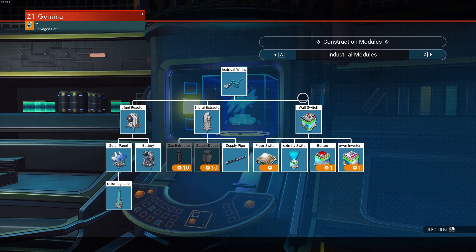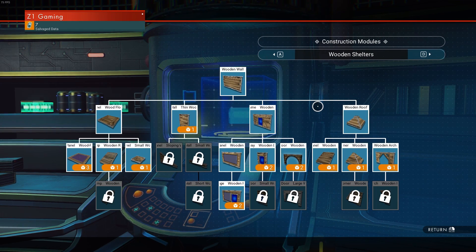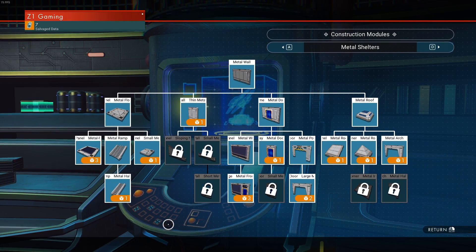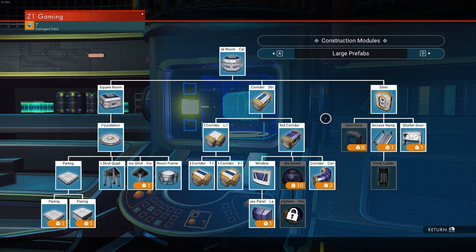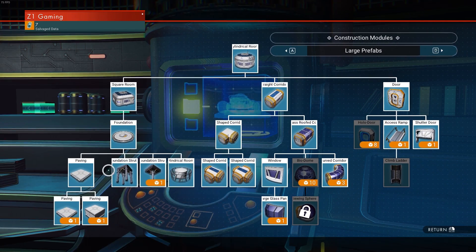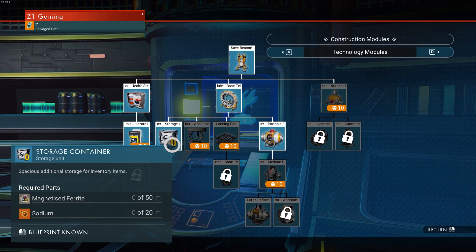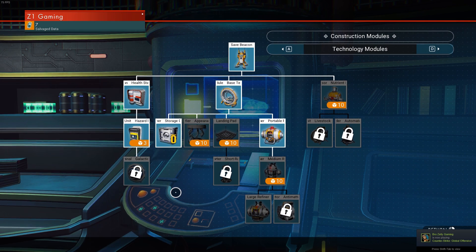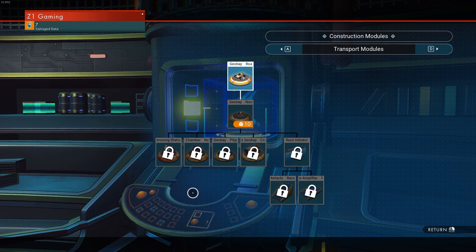I also picked up a few metal things — metal floor, metal ramp, and metal roof, which were only one salvage data each. I also got paving, also just one. So we can do some custom base building. The storage container was still locked so I had to unlock it, which is weird since I already have storage containers, but it is now unlocked.